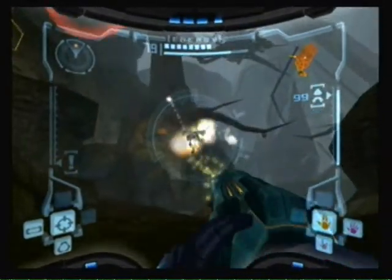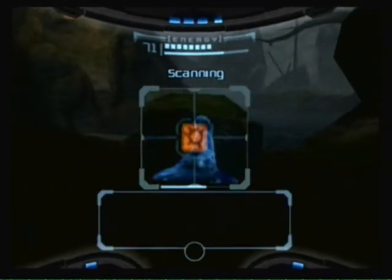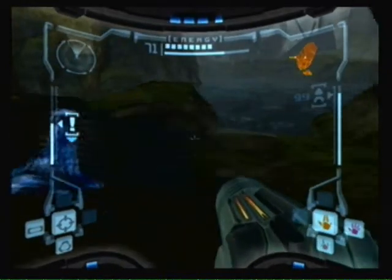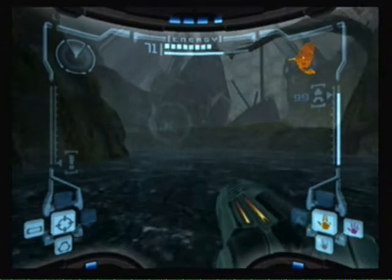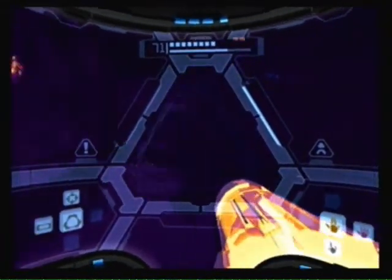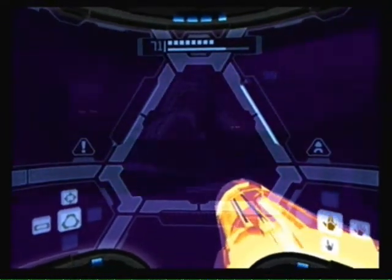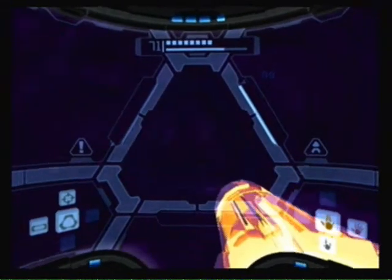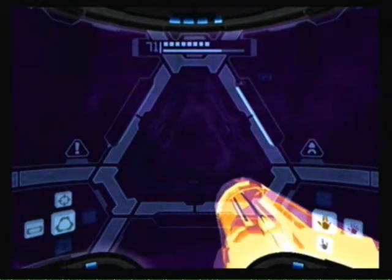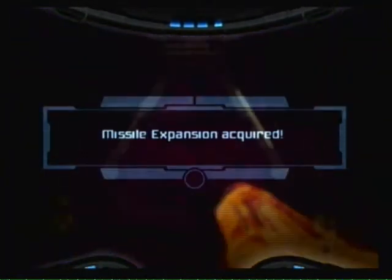We're just gonna take these guys out with the super missile. That stuff happens to be phazon — radioactive stuff. You do not want to touch that. If we look through in the water and use the thermal visor, we can find ourselves another missile expansion. Jump on the underwater branches, get high enough, and voila, you got it.